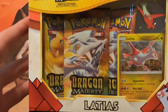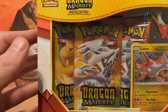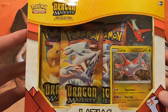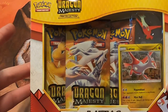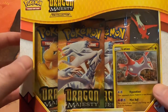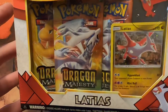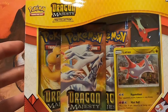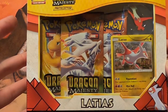At 250 subs we're giving away this Latios Dragon Majesty pin collection — and this is just part of the giveaway, it's going to be a little bit more that I can't say yet, but it's going to be pretty cool. Make sure you are a subscriber and like and comment. The official giveaway video will be announced when I hit 250, and I do ship international — I've shipped all over the world.